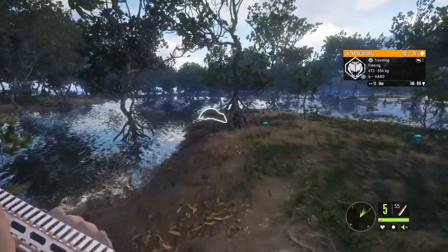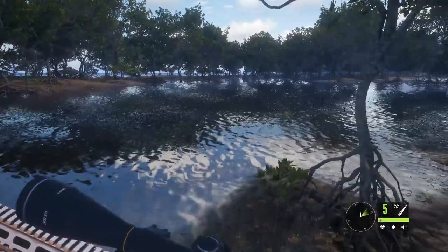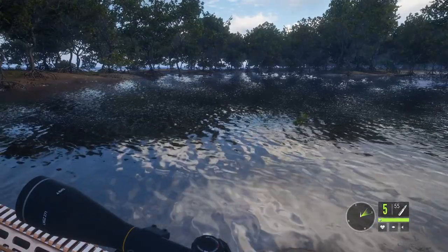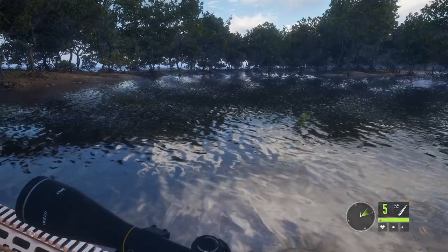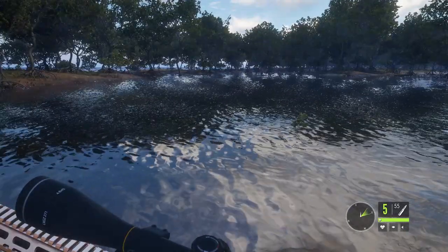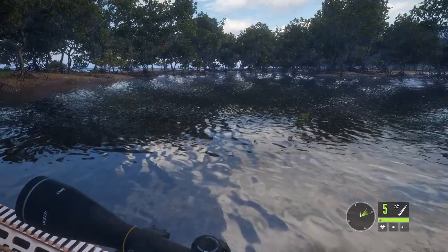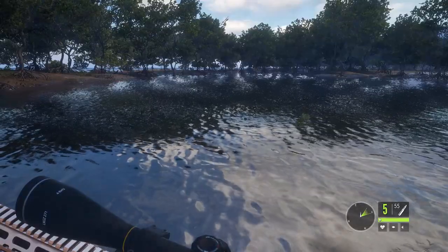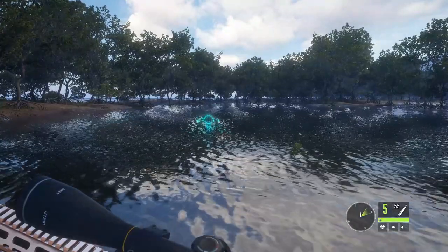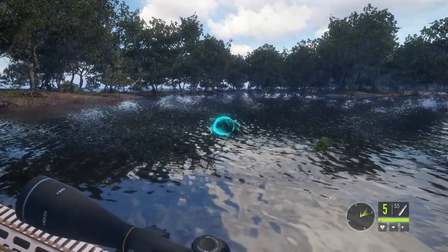It looks like banteng are interacting with the saltwater crocs - banteng are aggressive as well. What a thing to see! They're actually trying to attack the saltwater crocodiles - one of the males is attacking a saltwater croc, that's so cool to catch. I've been told they're aggressive and will attack a player, but I didn't know they'd attack crocodiles. So maybe they're like water buffaloes. Some are spooked and some are being aggressive.